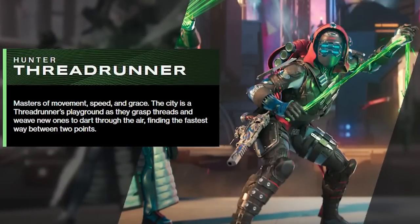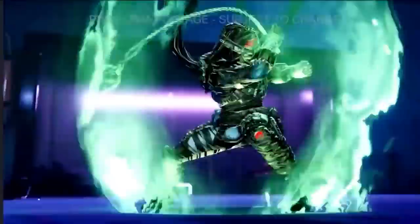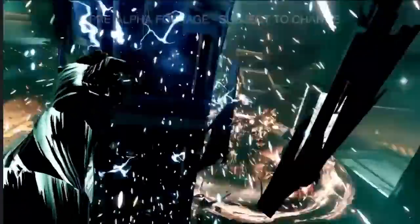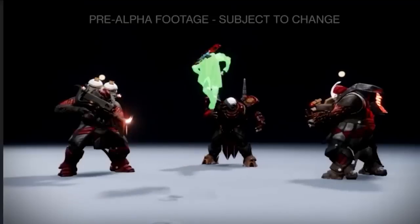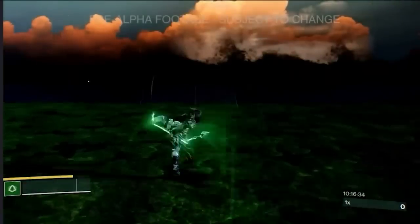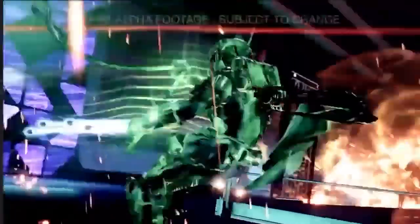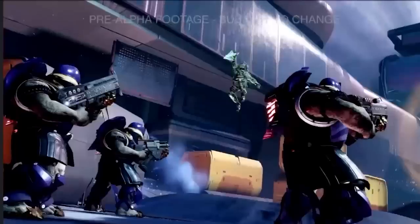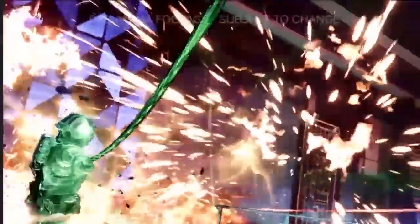Hunters will get the Threadrunner subclass. Threadrunners are masters of movement, speed, and grace. The city is a Threadrunner's playground as they grasp threads and weave new ones to dart through the air, finding the fastest way between two points. In the alpha footage, we got a hefty dose of the new Threadrunner abilities. While all three classes will get the ability to use the new grappling hook, it appears that Hunters will be the ones capable of creating their own branches and using them for some amazing aerial acrobatics.